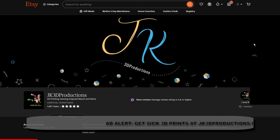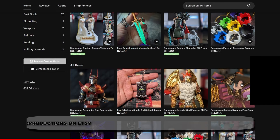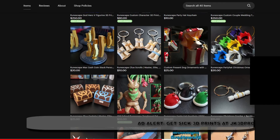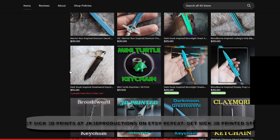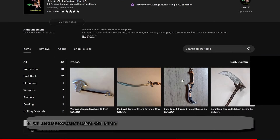But wait, before we continue — this video was sponsored by me. Yeah, so I run an Etsy account. I have a bunch of 3D prints and it's called JK 3D Productions. I do 3D art and I figured I can make 3D prints out of it — we make a lot of gaming related stuff, a lot of RuneScape stuff. If you're interested, we also do commissions, so if there's anything you'd like to have printed out, we could print it out and make it for you. Just check out our shop JK 3D Productions on Etsy. Thanks, and back to the show.